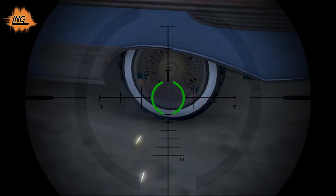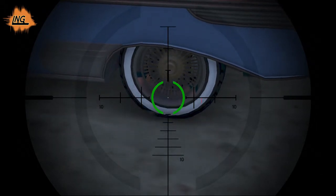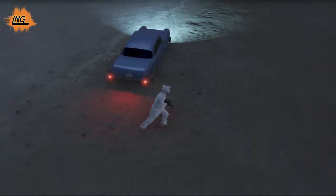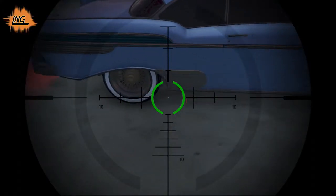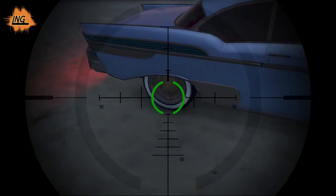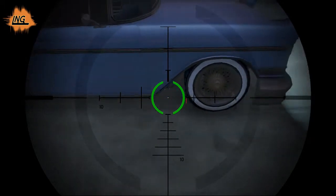Continue to the next wheel and shoot five times — one, two, three, four, five. It dropped again. Repeat for the remaining two wheels, five shots each — one through five — and then the last wheel, one through five.